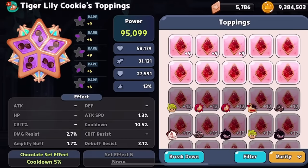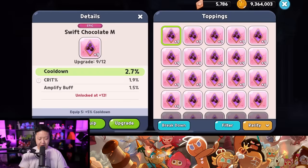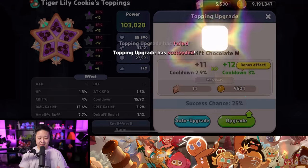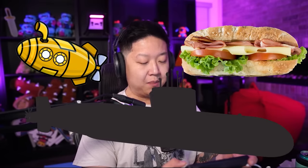Tiger Lily should have the cooldown ones, right? My goodness. I didn't respect her enough to give her the epic ones. Now we're doing it properly. I already have some level 12 ones. Why was she rocking the rare level six ones? Let's just do it - it's only three of them. I didn't even look at the substats. HP, crit, attack. Mostly just need cooldown to be honest. None of these probably have a cooldown substat.